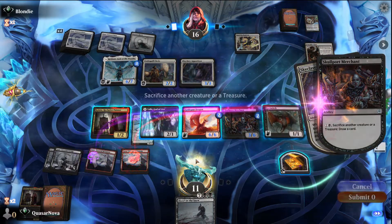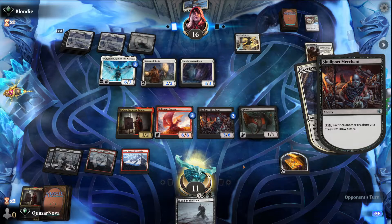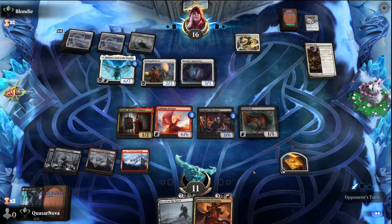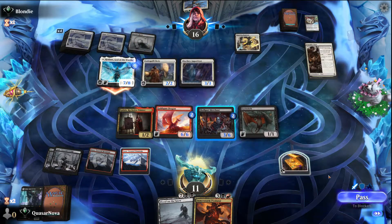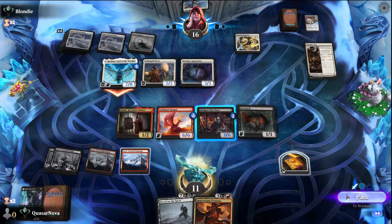In this case I'm going to sacrifice to draw a card. So then this becomes a seven-eight. I think I'm just going to chump block it with the Eye Twitch here — that seems correct.